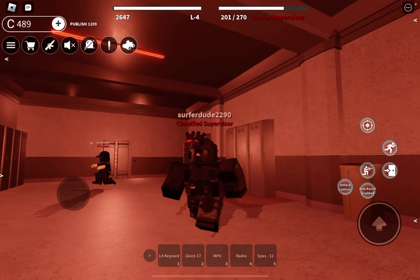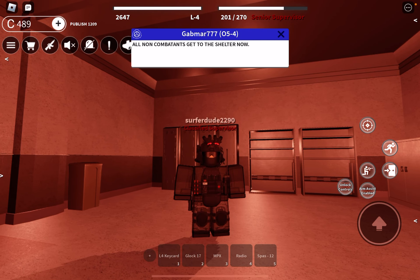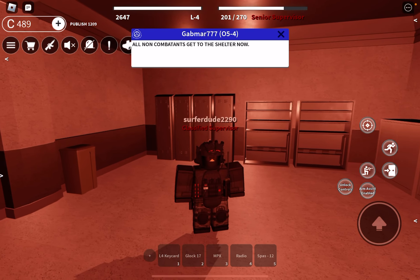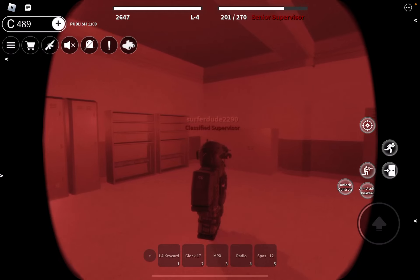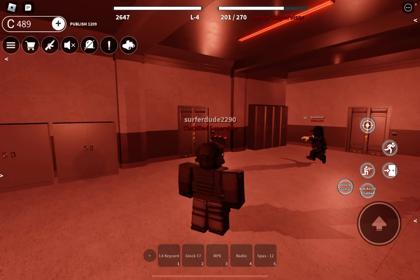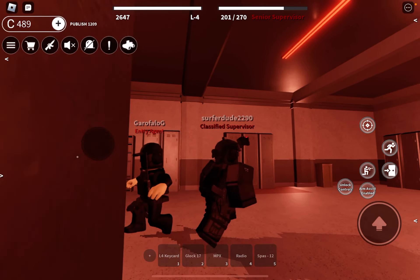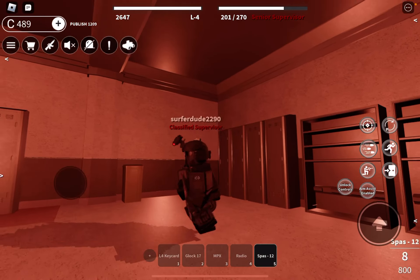All right, so we are the upgraded Internal Security Department. If you aren't upgraded, it would say supervisor. So you get the codename classified, you get a script knife, quad goggles instead of just double, and you get the Spaz 12.